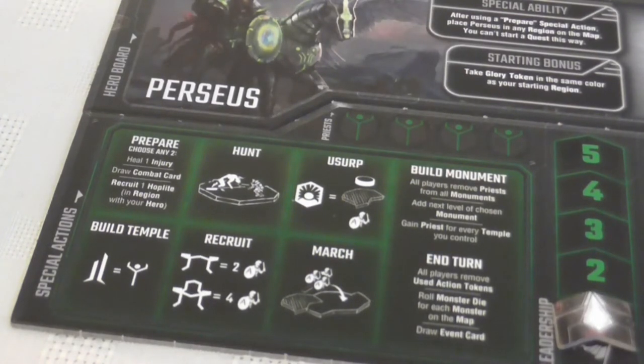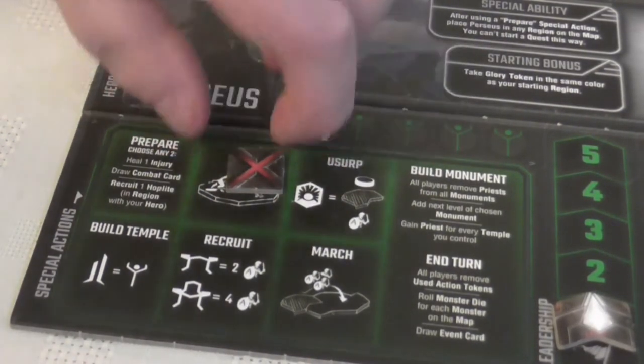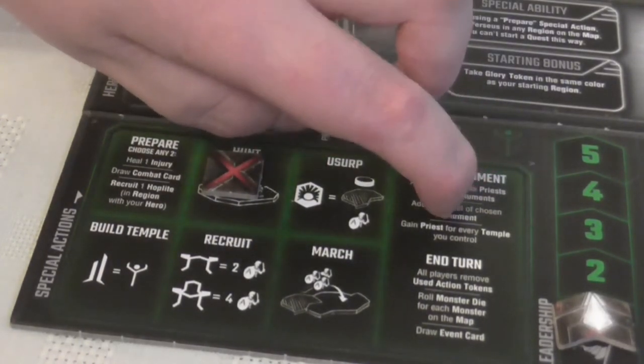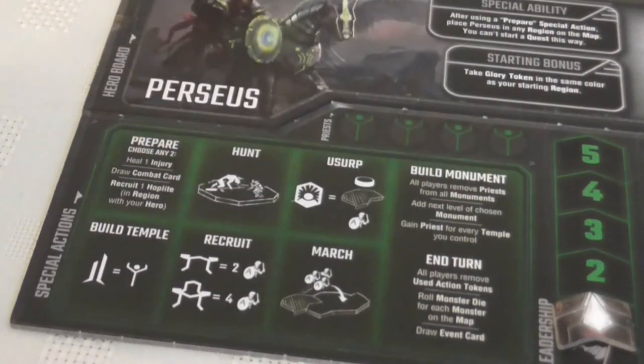Once all the regular actions that a player can take have been completed, the player may take one available special action — one that is not covered by a used action token. When you have used a special action you cover it over with one of these tokens, and until that token is removed — which happens during the build monument phase when anyone builds a monument — that action is no longer available. Some of these special actions are very simple and some are more complex.